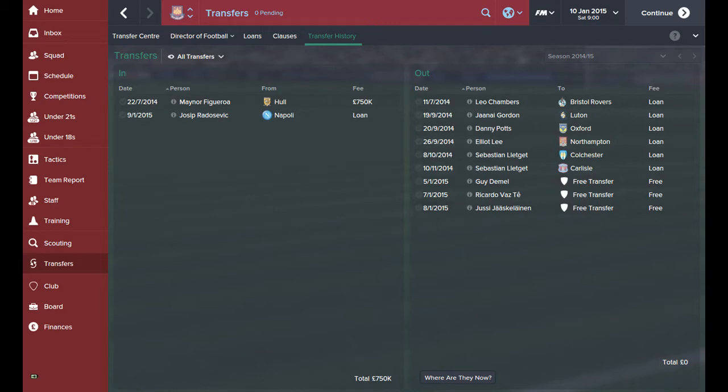Hi guys, Football Manager youthdevelopment.co.uk here. Welcome back to our West Ham Survival Series. In this episode we will be playing a game against Chelsea. If you haven't yet caught up with the last episode, we had a really good win against Liverpool where we won that game 2-1.